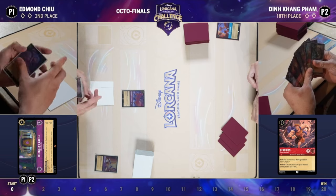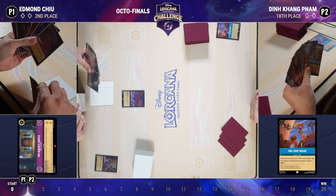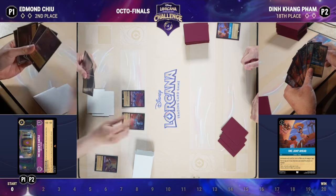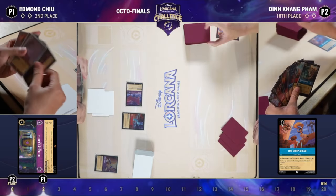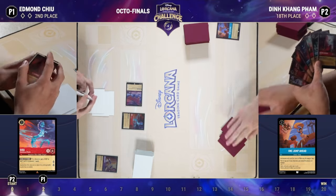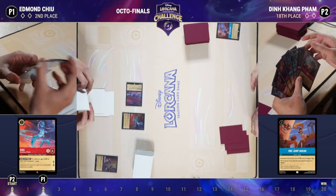Ruby/Sapphire wants to do one thing every single game on turn two — regardless of whether you're on the draw or the play — and that is play One Jump Ahead. It's one of the most impactful things this deck can do. If you look at its curve, it tends to go one, two, four, because that two-cost ramp card is so important, skipping the three-ink plays and accelerating straight to four.